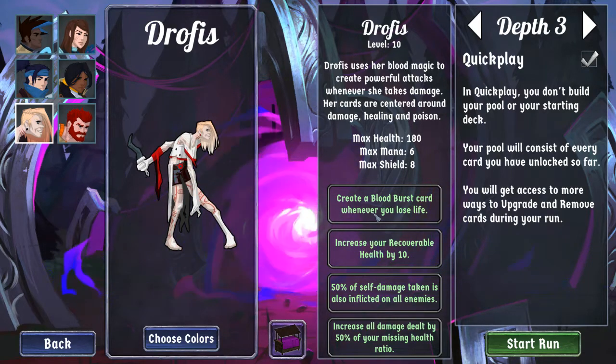Drophus also has a much higher recovery cap than other characters. By default it is 20 instead of 15, and then once you have the level 4 passive, it goes up to 30. Every time she deals damage to herself, she does half that much damage to all enemies — half rounded up. So if I lose 3 health, they will all take 2 damage. And as we lose health, our damage goes up, equal to half of the missing health ratio. So if we are at 40% health, that means we are missing 60%, which means that is a 30% damage buff.